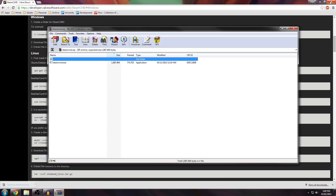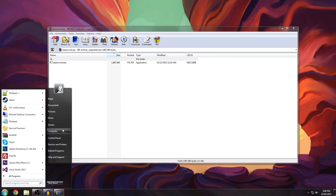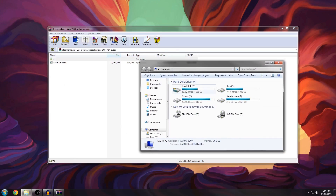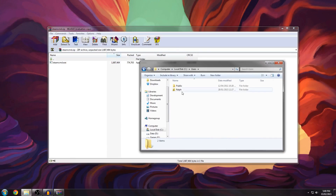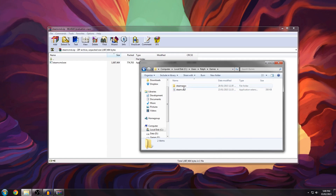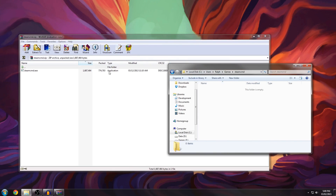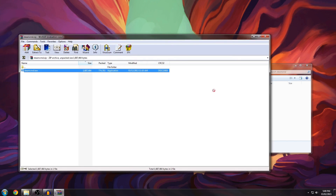Open up the zip file. You can close your browser because we don't need it anymore. Simply find a place to put SteamCMD. I'm just going to put it here because it's on my C disk, which is an SSD, so it performs very quickly. Drag it in there.